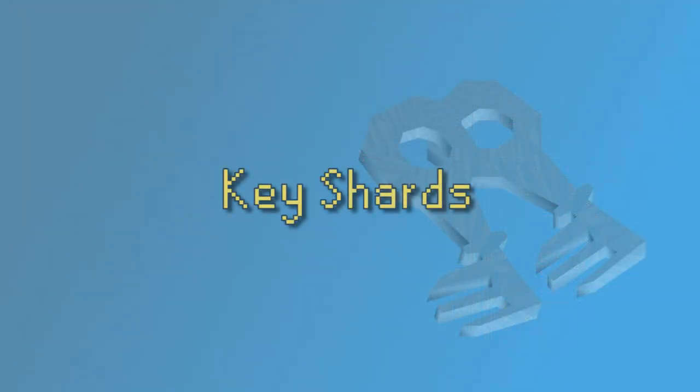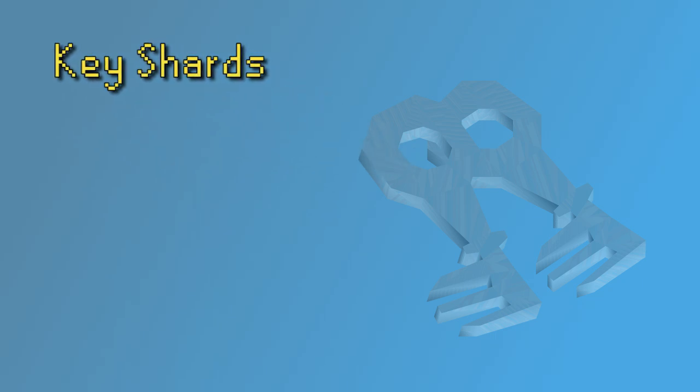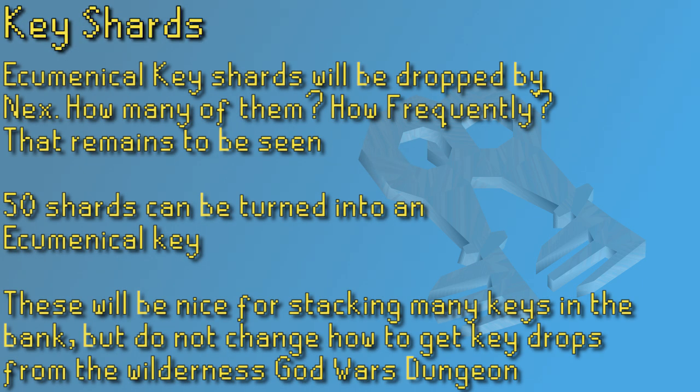We do have a new method of getting keys being added to the game that is worth mentioning. The fifth God Wars Dungeon boss will be released in a couple of weeks, and one of the new rewards is going to be Ecumenical Key Shards. Apparently 50 key shards can be turned into an Ecumenical Key, and these shards are going to be stackable. This means you could do a bunch of the new boss, collect thousands of shards, and basically have a ton of keys in your bank. This is not going to change how any of the mechanics in the Wilderness God Wars Dungeon works for keys, so all of this information will still be very relevant if you're trying to grind out keys through the Wilderness God Wars Dungeon. I will be testing out the new boss myself and making videos discussing how good getting Ecumenical Key shards turns out to be.